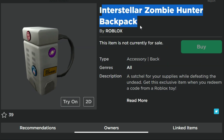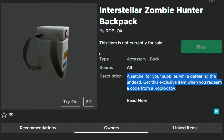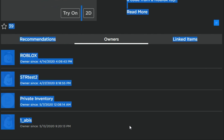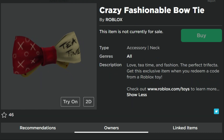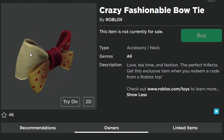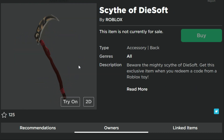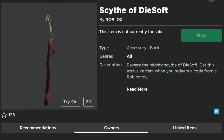We've got the Interstellar Zombie Hunter Backpack — that's a new one coming as part of the Roblox toy. There are some other items on the catalog too. You can tell they're not released yet because the only owners at this point are Roblox and the people testing over at the toy place, Jazzwares. Next thing: this is the Crazy Fashionable Bow Tie. It looks like it says 'tea time' on there, so I know a lot of our viewers in the UK will like this one. And over here, the Scythe of Dysoft — I'm guessing celebrity series, because Dysoft is a developer on the platform.